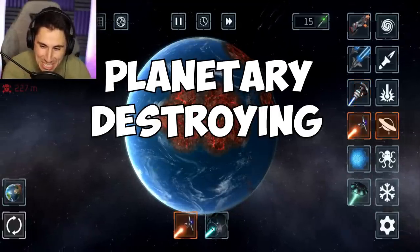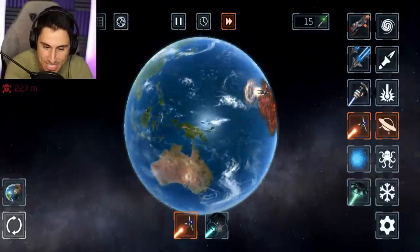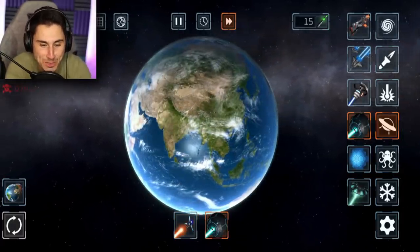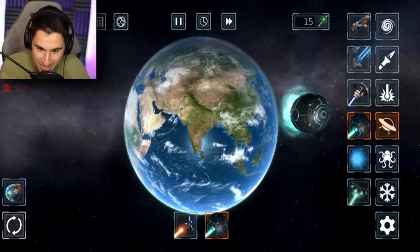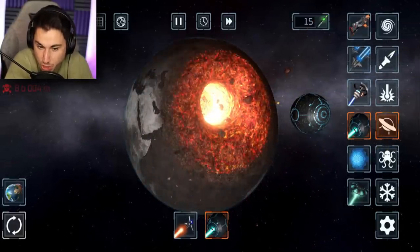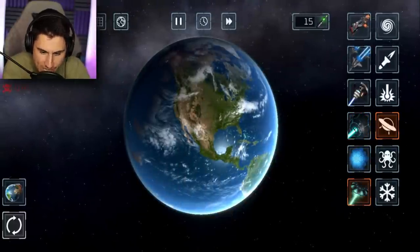Moving on — the planetary destroying laser man has changed, so why not use him right now? I'm going to show you the original one first. This is the original planetary destroying laser man — he's big, he's strong, he's beefy, and he blows up planets for fun. And this, my friends, is the brand new planetary destroying laser man. It kind of looks like the Death Star from Star Wars. Listen to that sound — oh my gosh, that is so strong. He flew right past and I assume the planet's going to explode. Yep. I don't think the shields have changed and I don't think there's a new alien there.